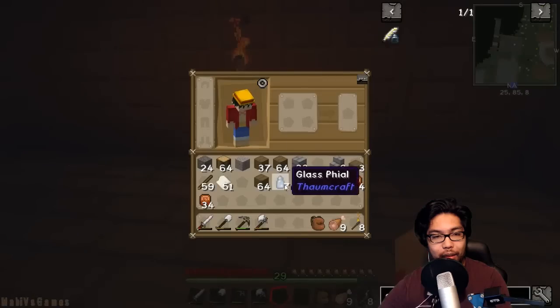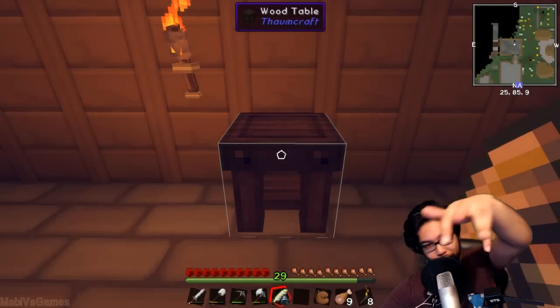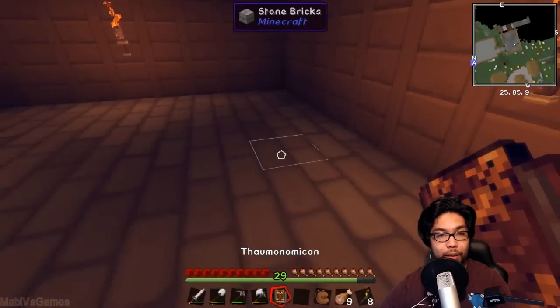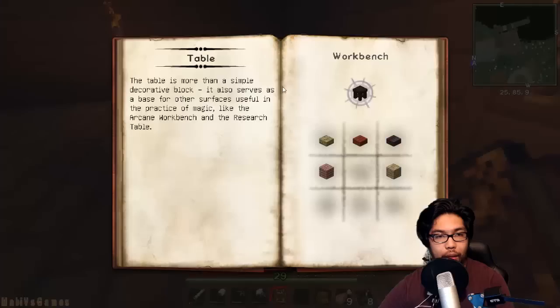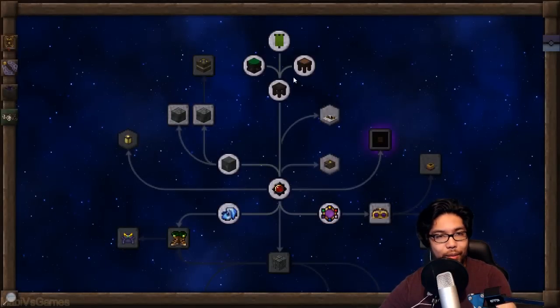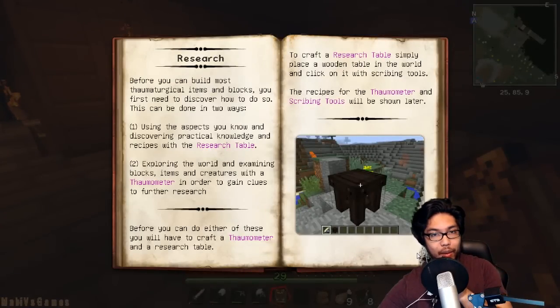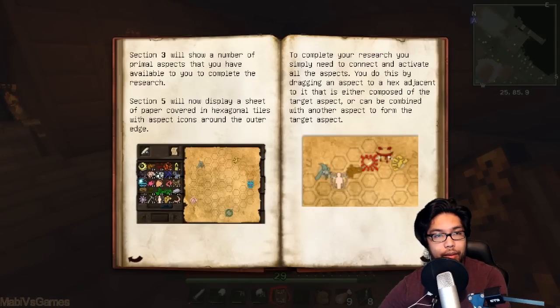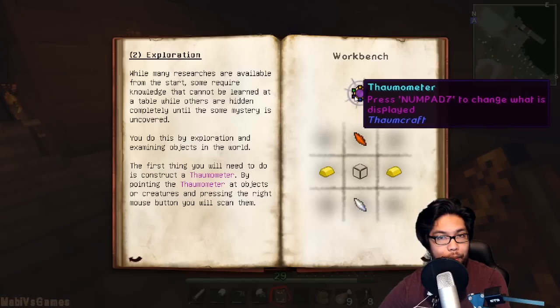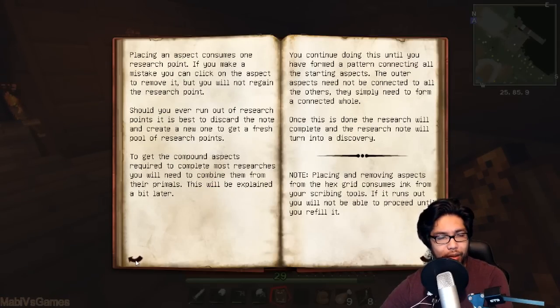Let's begin - or rather continue - with Thaumcraft. You gotta put down your wooden table like so and use your scribing tools. You can right-click the research table and look at all this stuff. Let's go ahead and read the Thaumonomicon to find out. Our table can turn into a stone workbench too - they added a stone one, they didn't have that before. So now we have the research table.